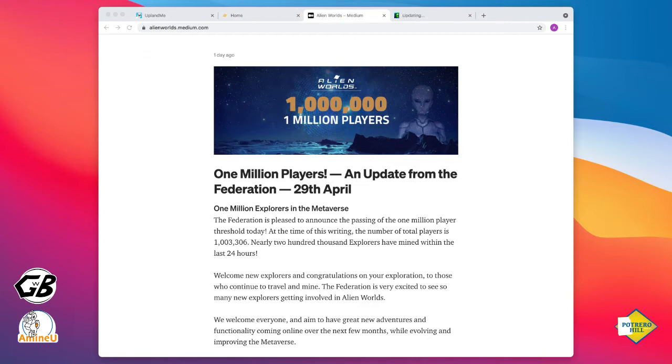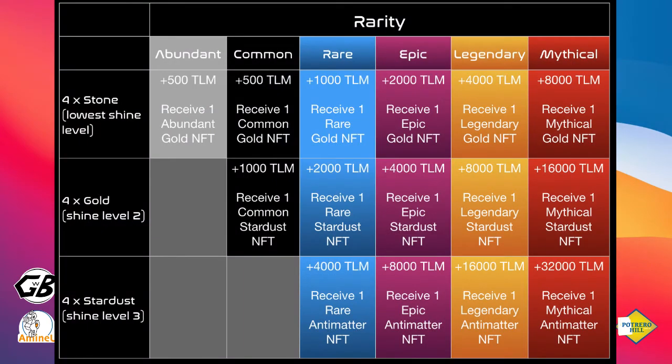If you recall the Shining Guide that we discussed a couple of months back, just to do an Abundant will cost 500 Trilium to receive one gold, including the Abundants themselves.